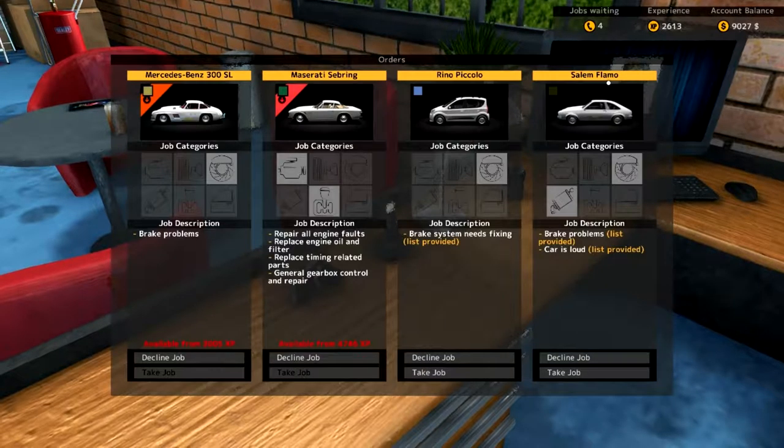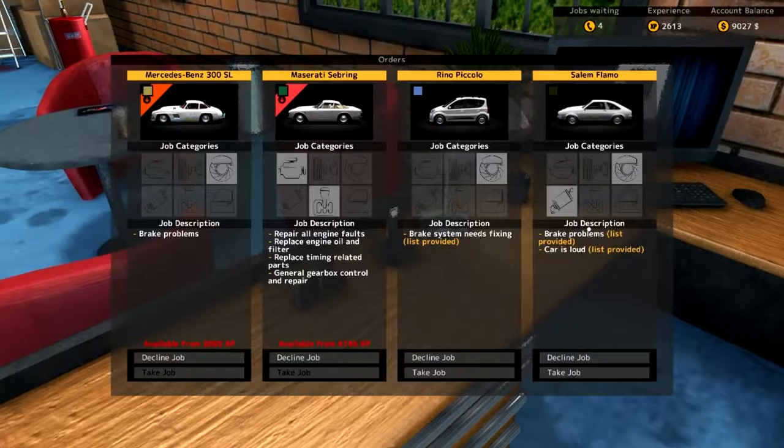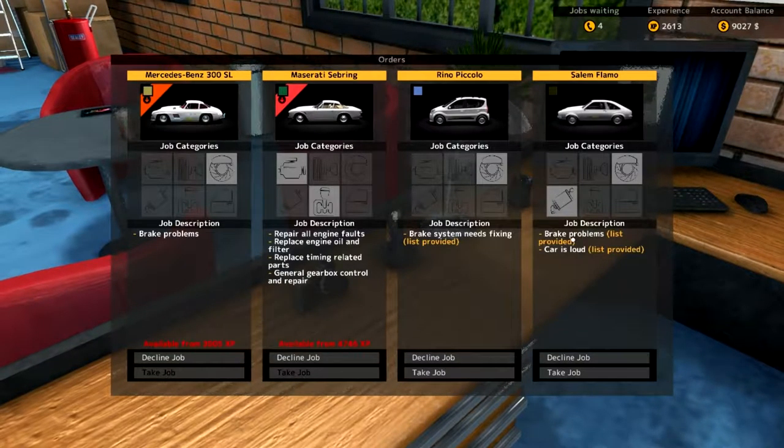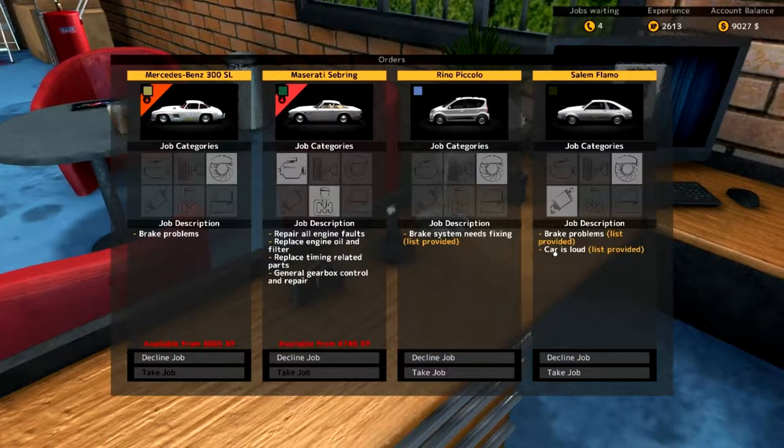We've got two cars here — the Rhino Piccolo and the Celine Flamo. That one has brake problems and the car is loud. We know how to do the loud car — just take out the exhaust and put a new one in.